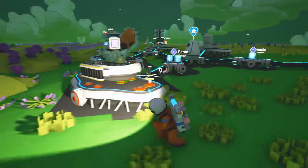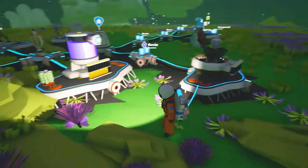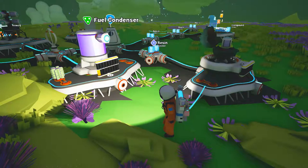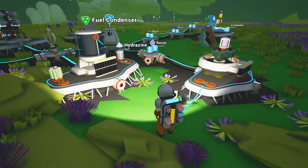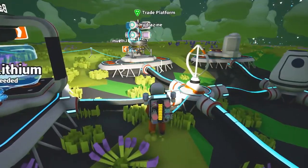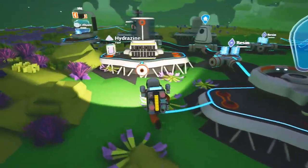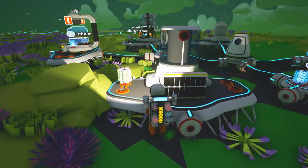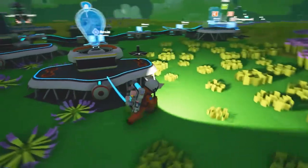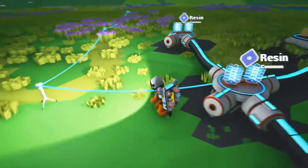What happens when we put the organic on there? Oh, it makes more hydrazine — or is it organic fuel? Neat beans. So we don't actually put hydrazine on there, we put organic on there, and that is what gives us fuel. Okay, alright — we're figuring this out one step at a time, folks.